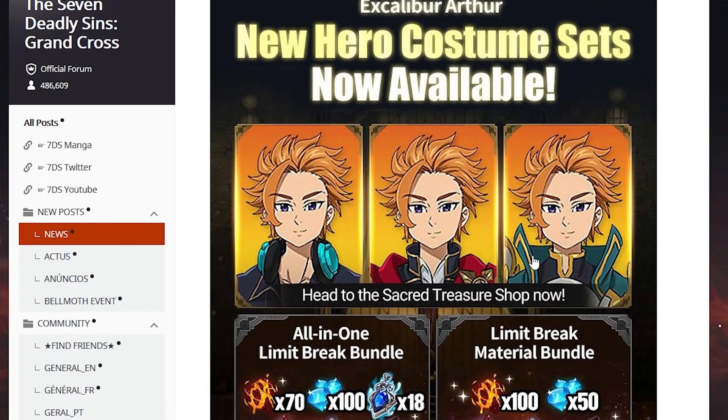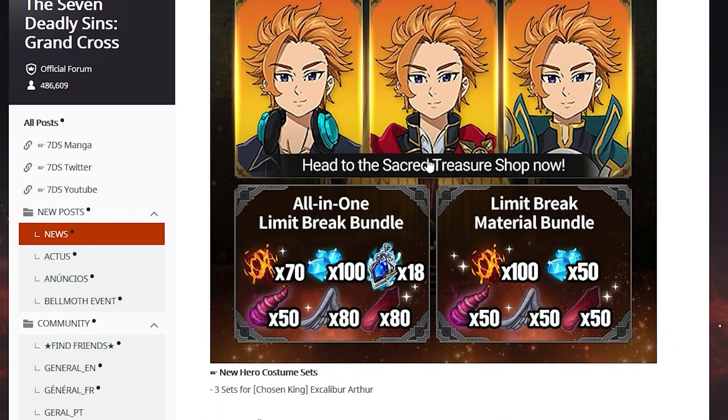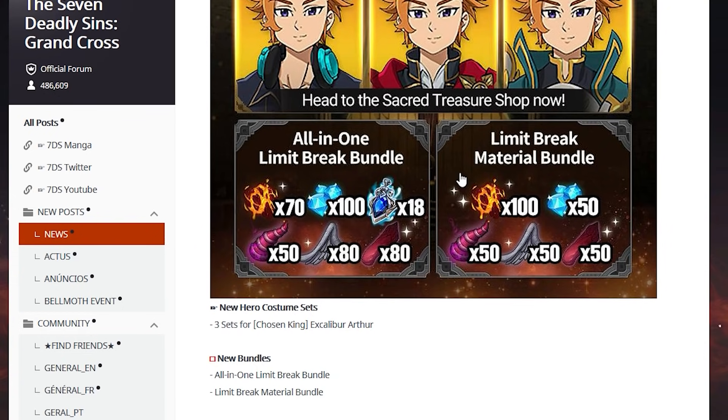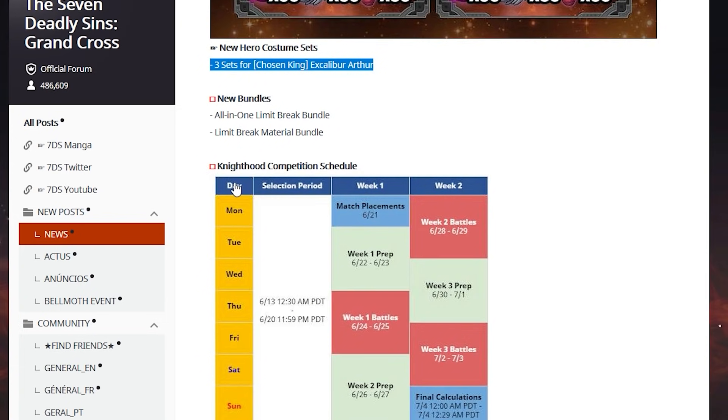Final Boss King on legend difficulty is here with growth events, the exchange shop, ghost leg event, and they changed the daily task rewards event — so it looks like we have boosted dailies. New costumes: if you are planning on summoning for Arthur, the big catch is that these costumes are separate — you have to buy them. Your existing costumes don't do anything for Arthur. They're also adding two more bundles for anyone trying to whale. It helps with Belmo scores and SSR pendants — three costume sets, new bundles.